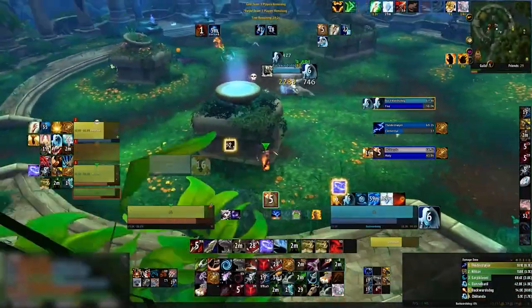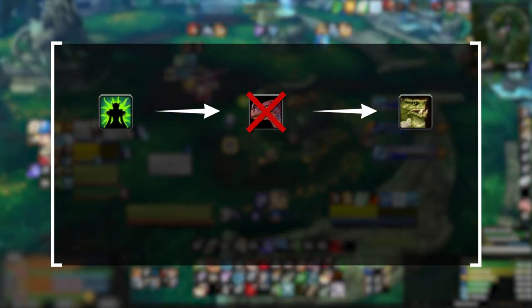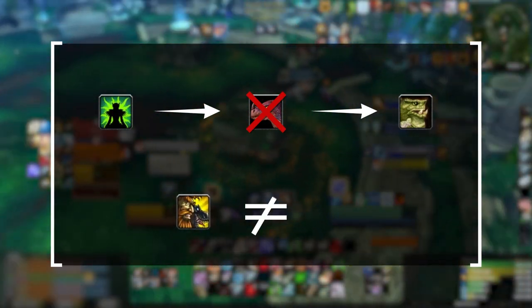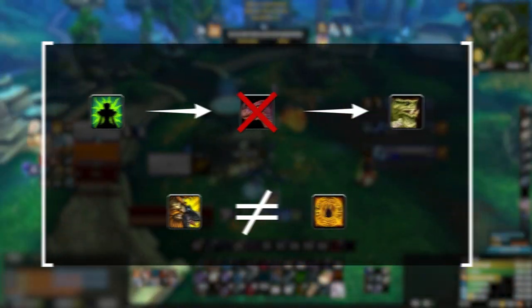The mistakes of this clip showcase how one small mistake can snowball into a loss. Our hunter used Exhilaration when it wasn't necessary, resulting in the pet dying on Roar of Sacrifice, which led to us having to use Aspect of the Turtle. With no CDs left other than Feigned Death and Roar of Sacrifice, our hunter then used Feigned Death offensively and Roar of Sacrifice outside of Combustion — the cooldown we ideally want to match — and all of this results in a loss.